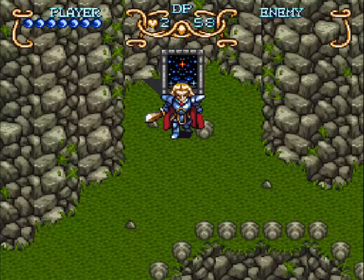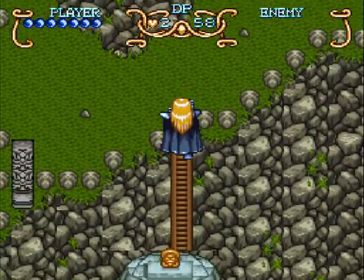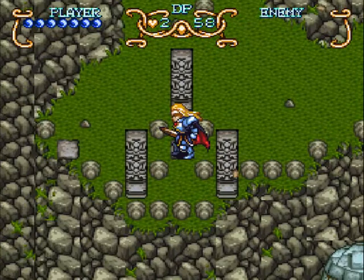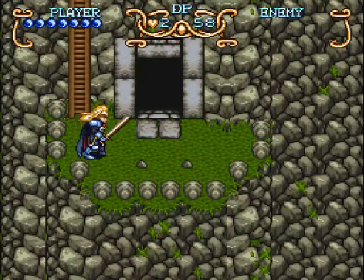Hey guys! Welcome back to Let's Play Illusion of Gaia. Last time we put all the statues there, and now in order to activate the next sequence we must stand on this spot. Being obviously not a plot important part, and after waiting long enough, the wind blows us over.